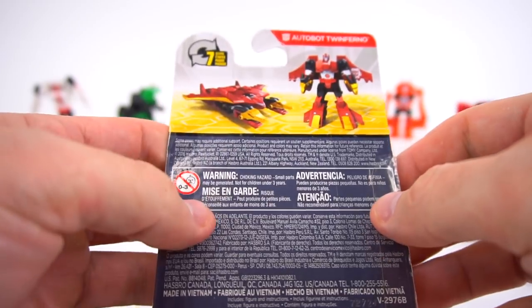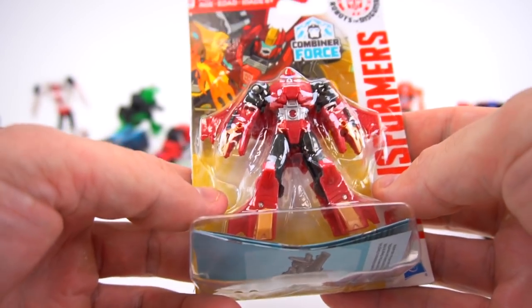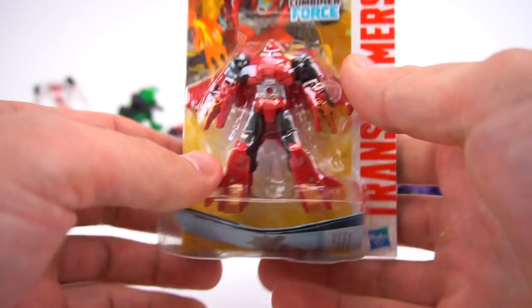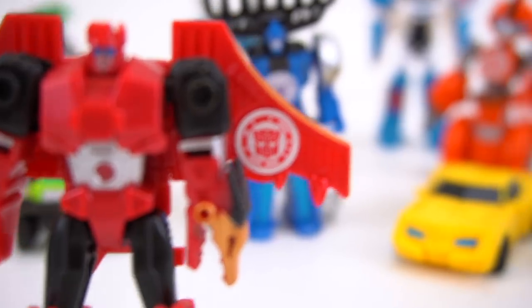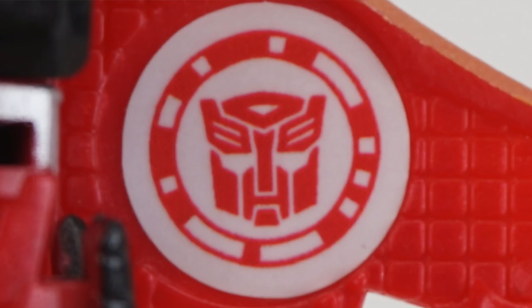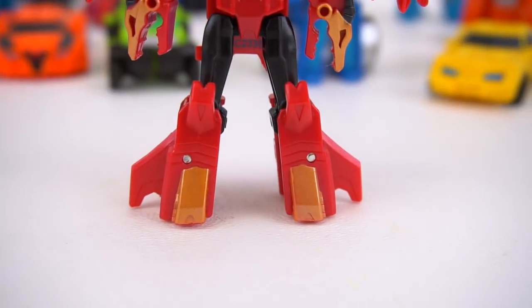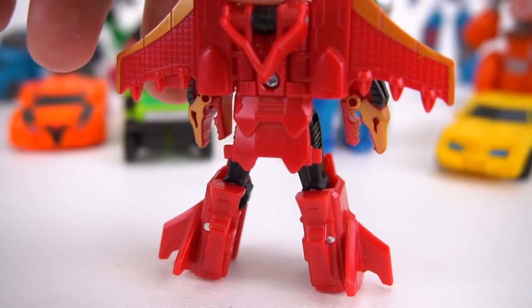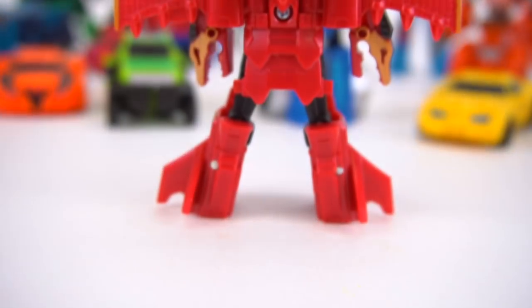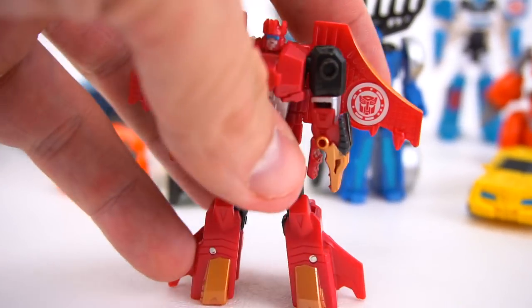Autobot Twinferno is from Combiner Force, although this probably isn't a combiner and probably doesn't attach to anything — just has that packaging. There are gonna be a lot of cool ones coming out for 2018. Let's get it out of the package. Here he is up close — got the Autobot symbol right there. You can scan that logo for the game. Got the double dragon heads right there.